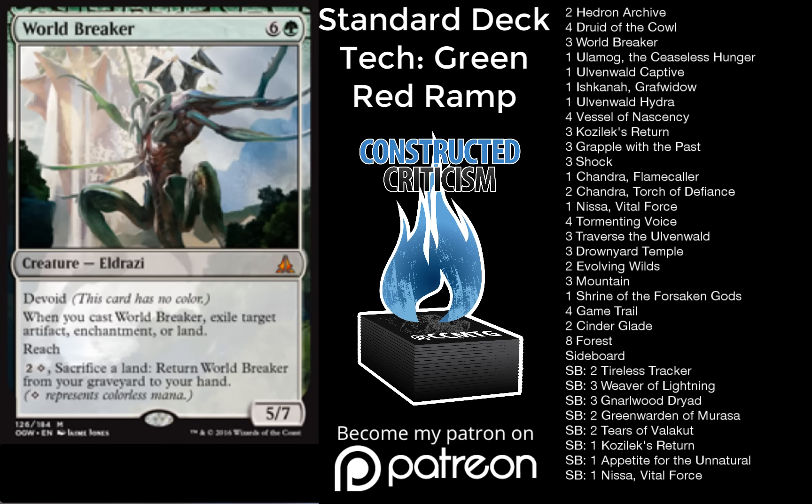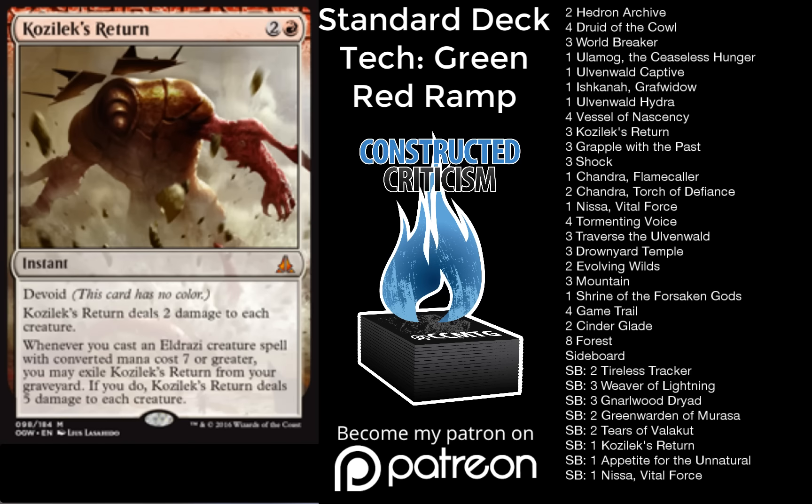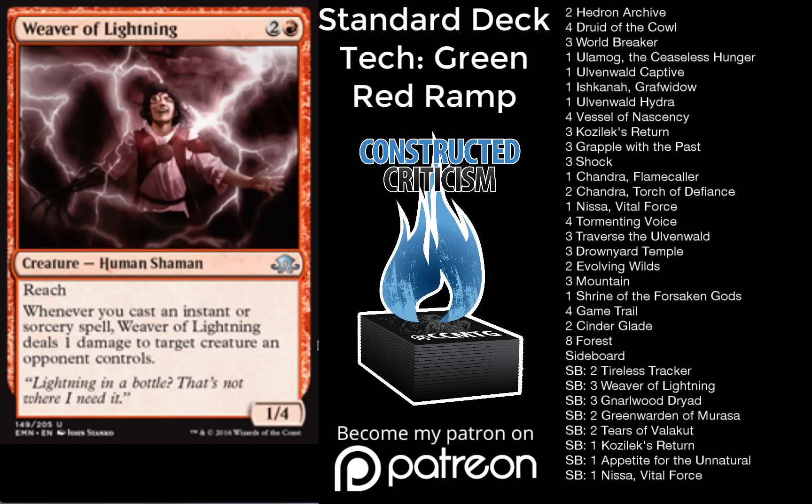Going into the sideboard, we have three Narnam Dryad, two World Breaker of Murasa, two Tireless Tracker, three Weaver of Lightning, one Appetite for the Unnatural, one Kozilek's Return, two Tears of Valakut, and one Nissa Vital Force. This deck has a lot of post-board options. Against aggressive and mid-range decks you can board in those Narnam Dryads. Against control decks you can go to the World Breaker of Murasa, Tireless Tracker, Nissa package. And against aggro decks you can board in Weaver of Lightning alongside the additional Kozilek's Return to really put a stop to those aggressive strategies.